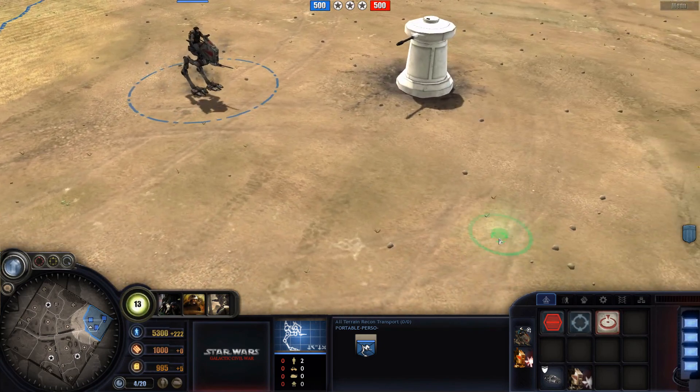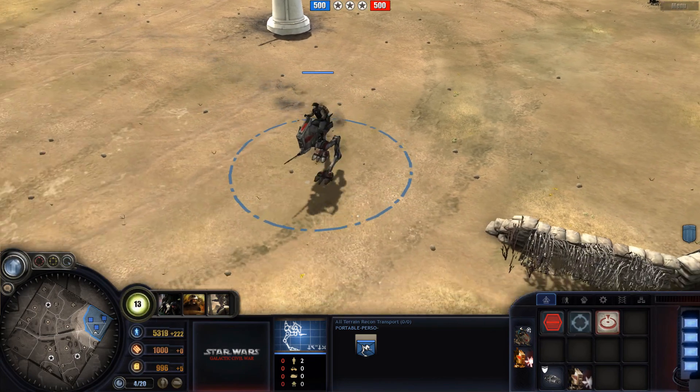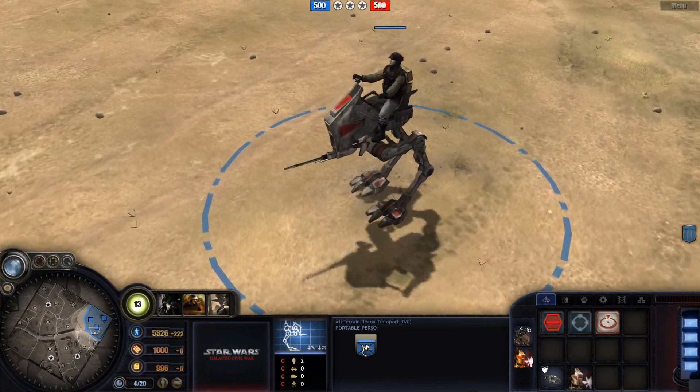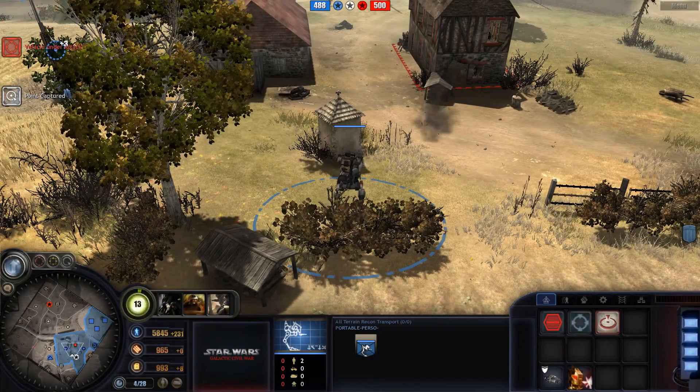The ATR-T comes with a complete set of rigged animations for walking, turning, reverse, and multiple idle stances. The gun can rotate to offer a small forward firing cone and it actually recoils when shooting.